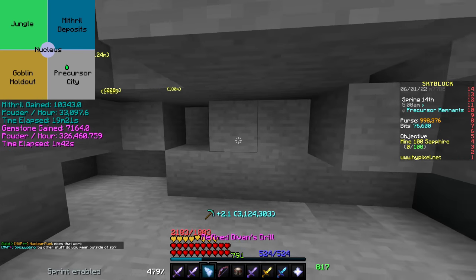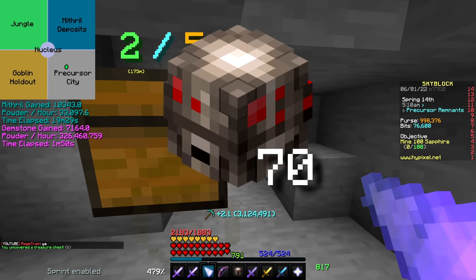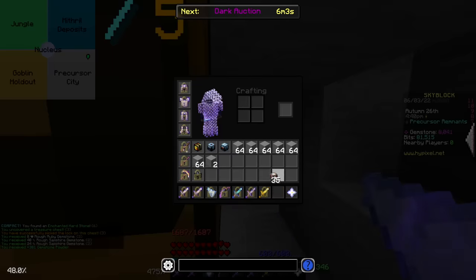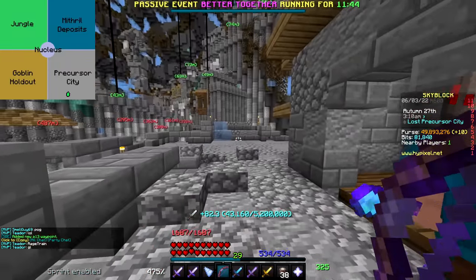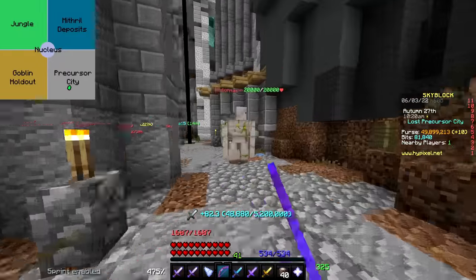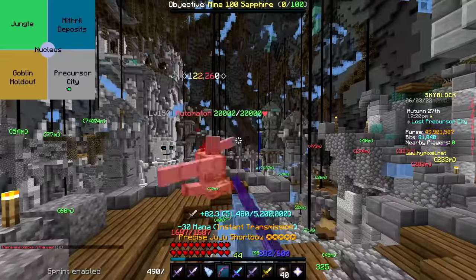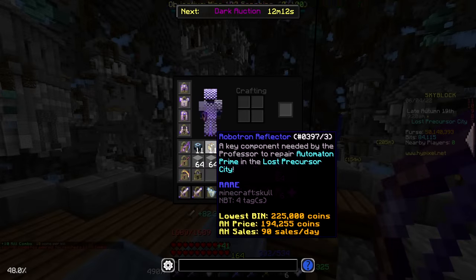Next up, I need to get an absolute metric ton of robot parts. In particular, the one that's going to take the longest is 70 synthetic hearts. Initially I was thinking I would just powder grind for all these robot parts, but after doing that for like 30 minutes, I realized it would literally take months to get it done — it just wasn't feasible at all. So instead, I'm going to have my friend Tarns, who is basically a pro-automaton grinder, show me the best path for killing these things in the Precursor City. Even that way it's still going to take probably 5 hours or more, but it'll be way quicker than powder grinding. He's taking me around the entire path now and I used one of my mods to set a waypoint at each spawn point for the automatons, so now I just have to murder a bunch of these things for their parts. And there we go — 70 synthetic hearts. It took literally exactly 5 hours.